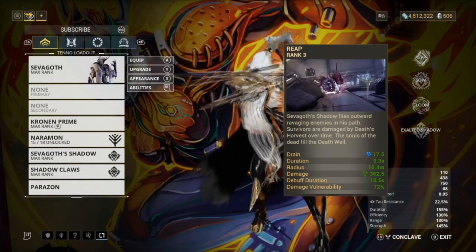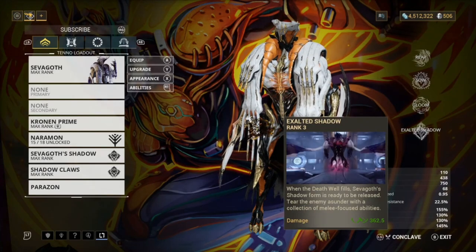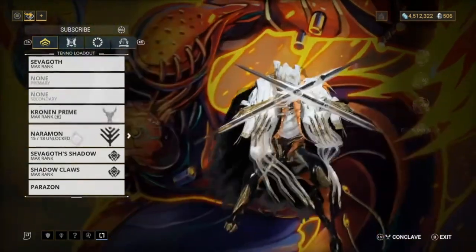Basically when the Death Well is full - what you see in the bottom right above your energy - you can use your Exalted Shadow, which is Sevagoth's shadow, and you also have to build for that separately.